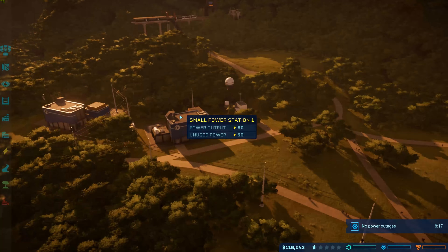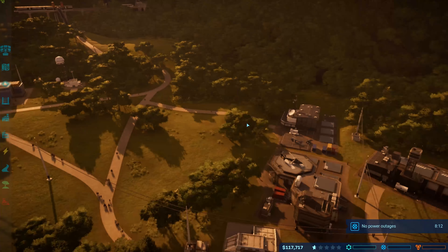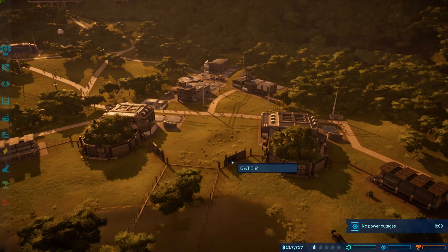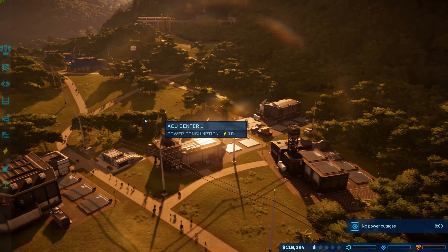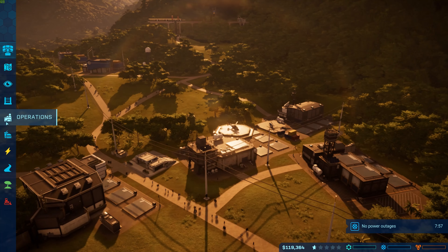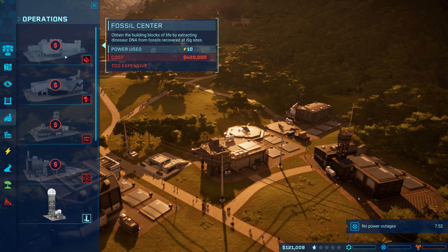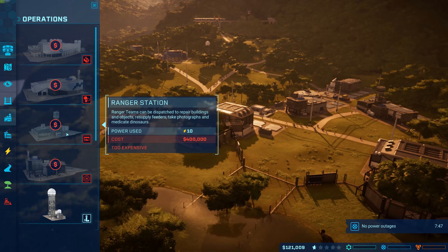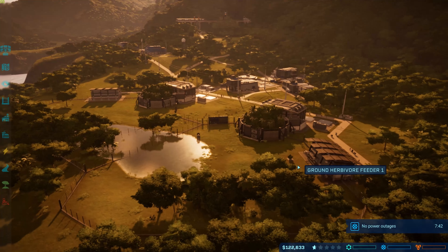Welcome back to Jurassic World Evolution. We are back on the second island now. We have to get no power outages for another eight minutes, and we are also working on saving for the fossil center, because we don't have that yet. So that's one small issue, but everything else seems to be doing fine.